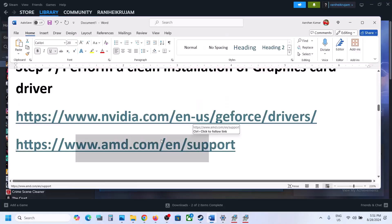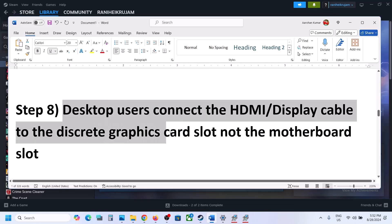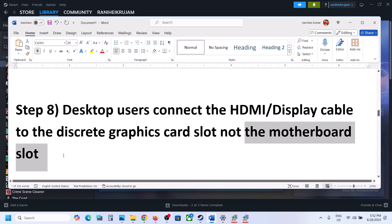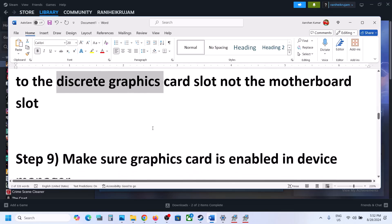For desktop users: make sure the HDMI or display cable is connected to the discrete graphics card slot — the NVIDIA or AMD slot — rather than the motherboard's built-in Intel graphics slot. Connect your display cable to the discrete GPU and then launch the game.